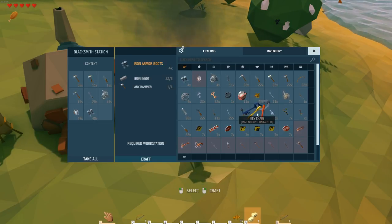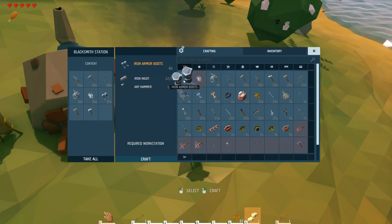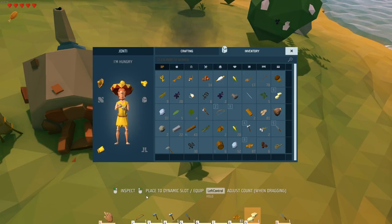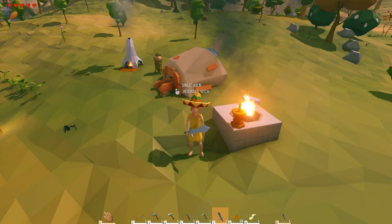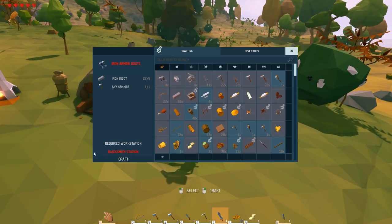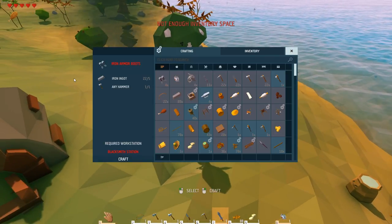Keychain - that's good. These are something somebody else pointed out - these are inventory holders. So these extra containers: you can get a herb bag, you can get a stone box, things like that. That's to sort of... we've got not enough inventory space, let's see if we can fix that.